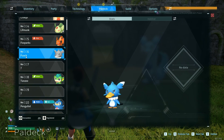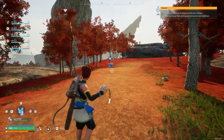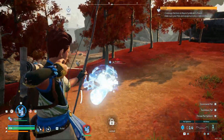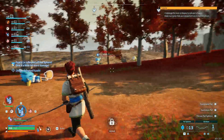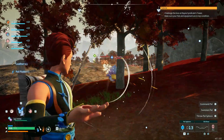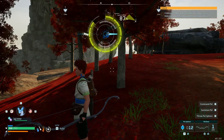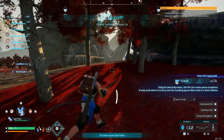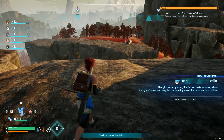There's a pal called a Flack — man I wish I had any Flacks to give. I need to get me one of them. Oh my god, I found the Flacks — I need so many Flacks! Come on, don't let me handle it or we're gonna end up killing all my Flacks. Come on, give me my Flacks! Using its own body's water power it can create waves anywhere — its body serves when in a hurry but resorting speed often ends in a fatal collision. It's because they don't give any Flacks!